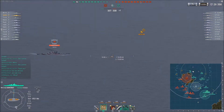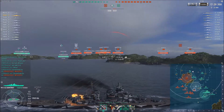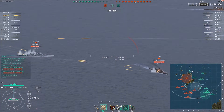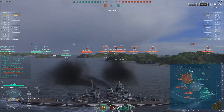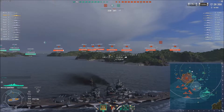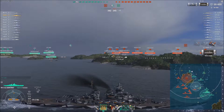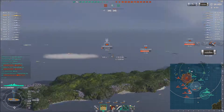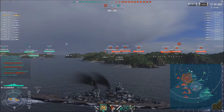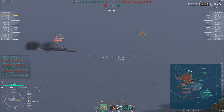Sol is now plane-spotted, but becomes unattractive to the enemy quite quickly again. He sees an enemy Buffalo showing a nice broadside and takes a shot, getting another two citadels — this time breaking 40k damage. Even though he only has nine hits so far, he has managed to do almost 60k damage, so a very nice start from Sol.